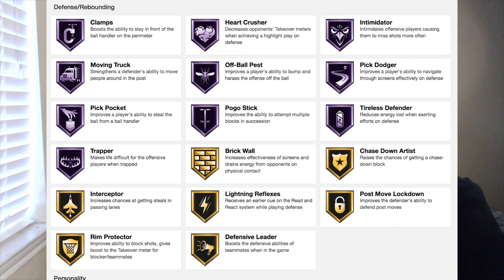For defense, this man has 17 total defensive badges — 10 on Hall of Fame and seven on gold. The Hall of Fame defensive badges are Pickpocket, Pickdodger, Clamps, Heart Pressure, Intimidator, Moving Truck, Off-Ball Pest, Pogo Stick, House Defender, and Strapper.